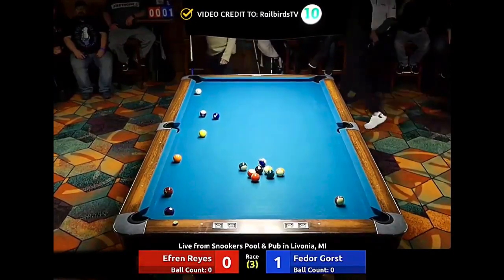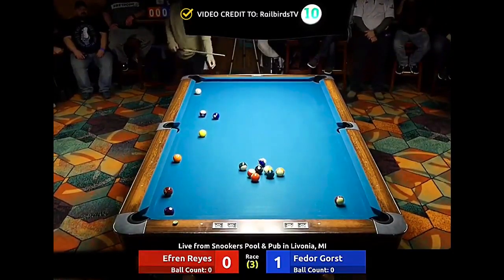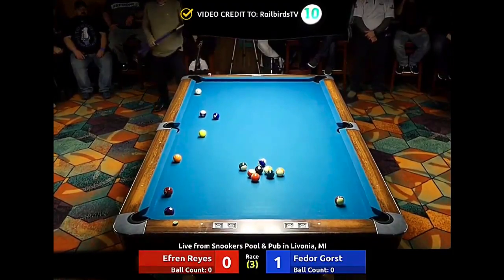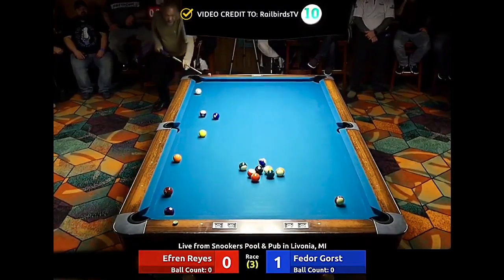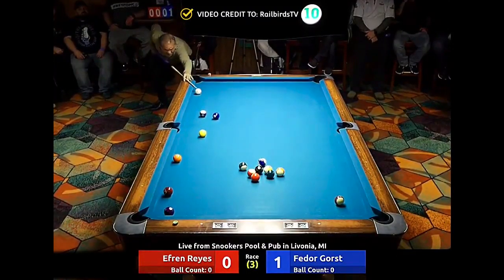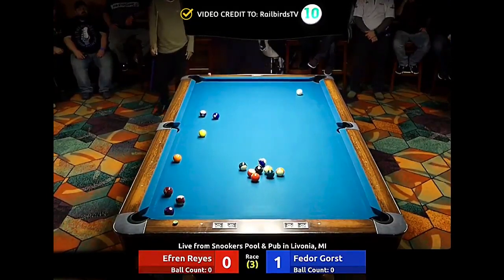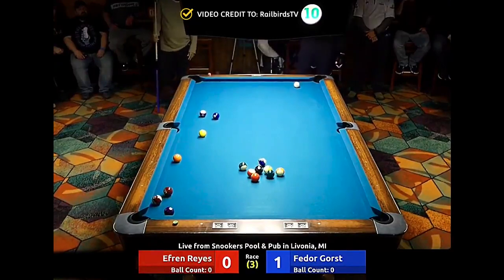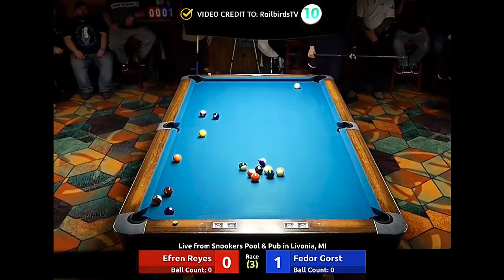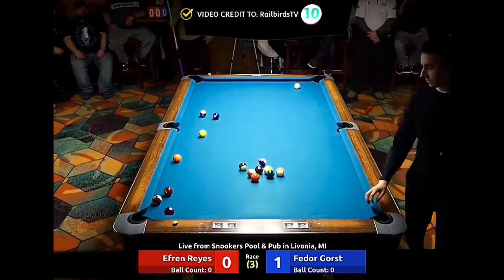Alright, so he's dared Efren to shoot at this combo, but Efren actually has a gate if he wanted to — that four ball is there to act as a gate, so if he could hit it somewhat accurate he could actually shoot it. But a normal one-pocket player is probably just going to cross the 15 out — you don't want to leave the cue ball down there, so you just want to get the 15 out and go up. That landed a little funny and he's left Fedor a clear look at the four to clear them out.